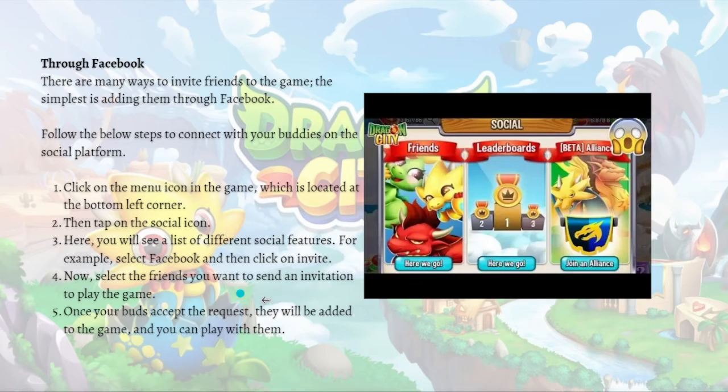So these are the steps on how you can add friends in Dragon City through your Facebook. First, just click onto the menu icon in the game, which is located at the bottom left corner. Then tap on the social icon, and after that you will see a list of different social features. For example, just select Facebook and then click on the invite button.